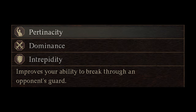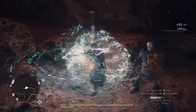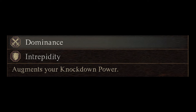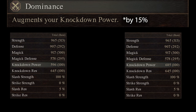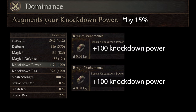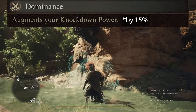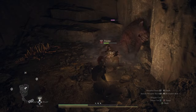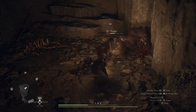At rank 6 you unlock Protenacity. Protenacity improves your ability to break through an enemy's guard by 30%. At rank 8 you unlock Dominance. Dominance increases your total knockdown power by 15%. Weapons fully upgraded with dwarven smithing and 2 rings of vehemence can give you obscene amounts of knockdown power when paired with Dominance. This is probably one of the better offensive augments you can pick. It doesn't only benefit Warrior — it's really funny watching pawns lock down enemies to the floor.